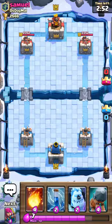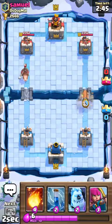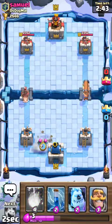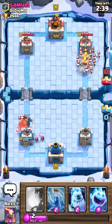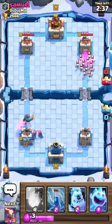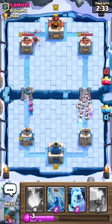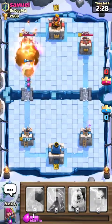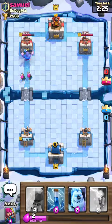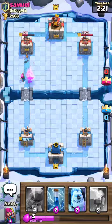Alright, let's go against Samuel here. The starting hand here is not the best for defense purposes, so I have to go offense. He puts in the hog — I've got to defend. That's going to be Fireball. Fireball — oh wow, my Fireball takes it out? Interesting right there.